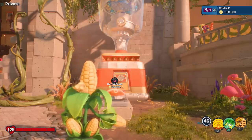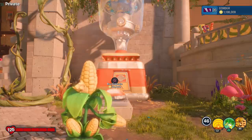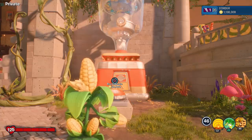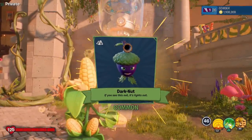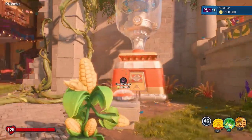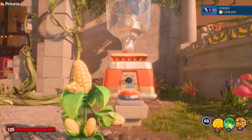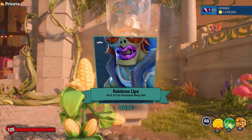In Garden Warfare you'd spend 30,000 coins on a pack and get a number of items, but this time they focused on less is more — there's more quality items but you don't get as many. With that being said, let's open up our first capsule. Oh my gosh, it's the Dark Nut costume — 'if you see this nut, it's lights out.' Very cool, a full cosmetic set for the Acorn.